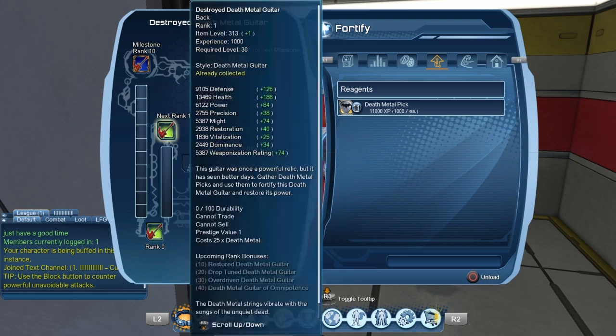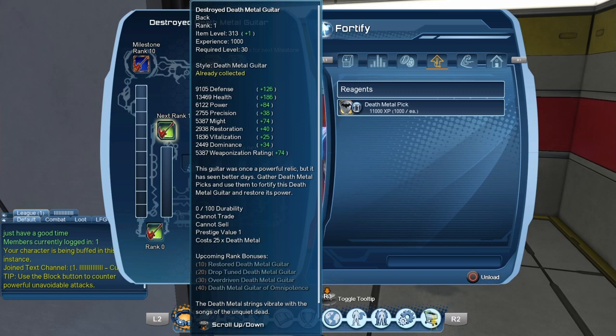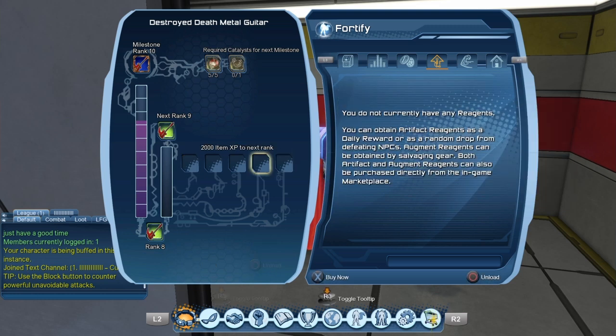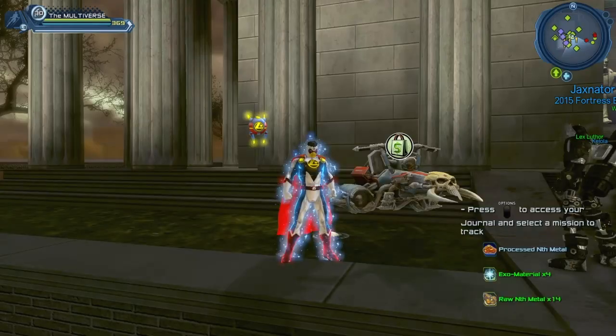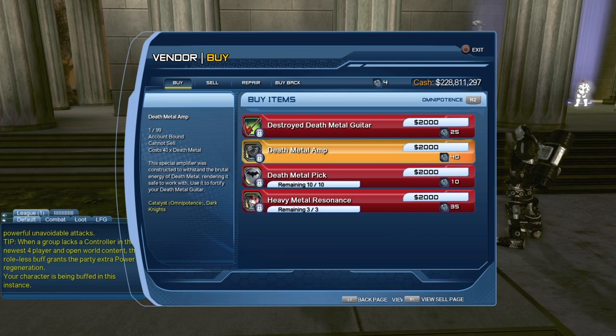It seems to be 1,000 XP for each rank, so in theory we should be able to bring it up to rank 11. But as the guitar goes up in rank — for example at rank 10 it's 15,000 XP — it will require more and more XP to go to the next rank. After consuming our death metal picks, it brought us to rank 8. To go from rank 8 to rank 9, it will require 2,000 XP. Once we reach rank 10, we will have to break through: we will need five heavy metal resonance and one death metal amp, which costs 40 death metal coins to purchase from the vendor.